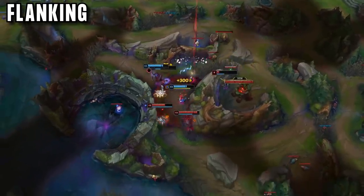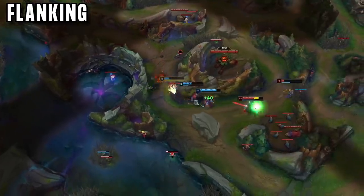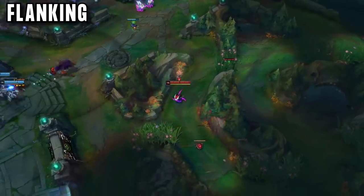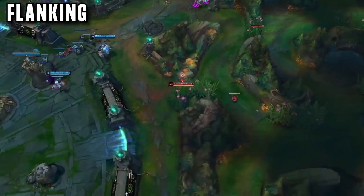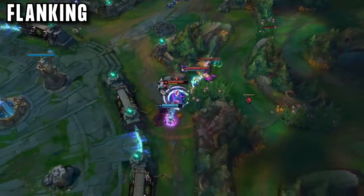You do not always have to be teleporting right behind enemies. In fact, the best teleports are way out of vision, then sprinting with homeguards to cut off the enemies' escape. But you do not always need to teleport to get these flanks off. Often Splinter just splits from his team to find a flank spot, using sweeper to clear any vision and sitting in a bush waiting for a fight.